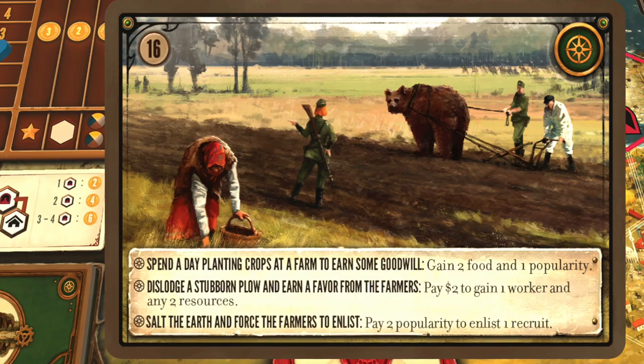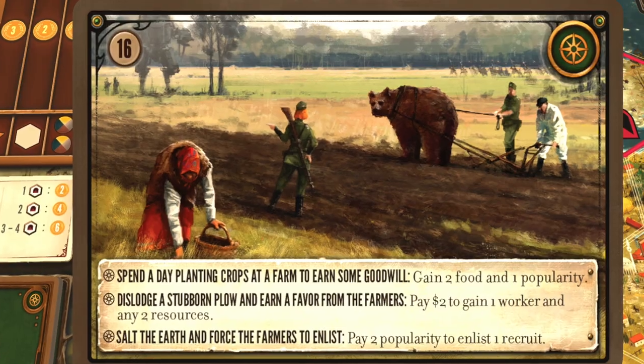Encounters are of varying importance depending on where you are in the game. Early on, encounters are very important — they provide great resources. One caution from the strategy guides: don't underestimate popularity. The expensive option on an encounter card often comes with a popularity hit, and it may be hard to climb back out of that hole if you take it early. As your engine gets built and you're gaining more resources from build or produce actions, those encounter cards become less important.